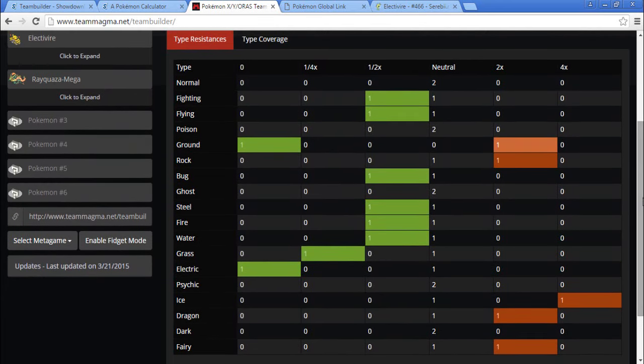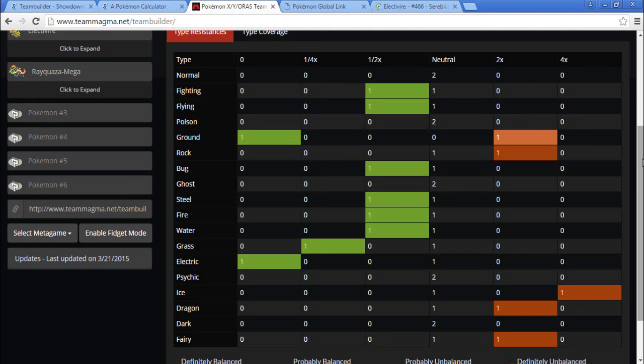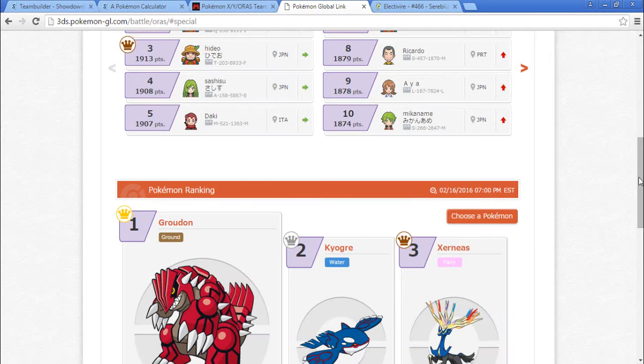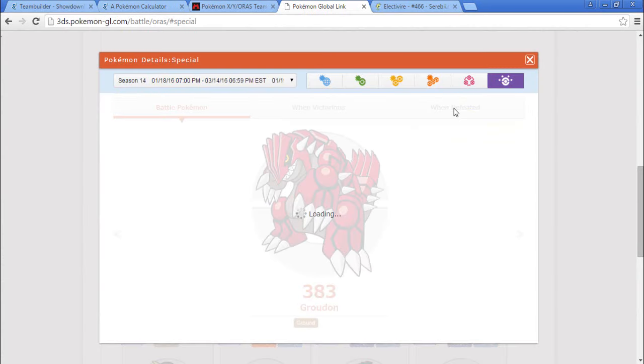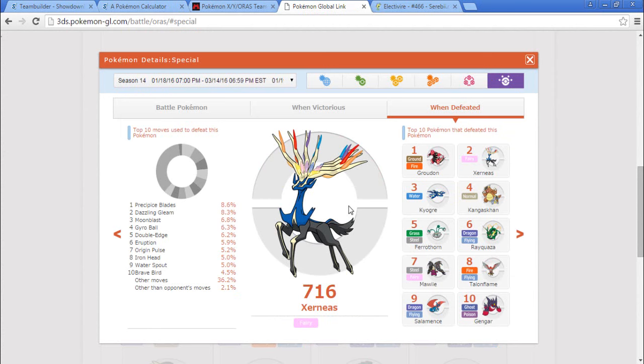Now we have a weakness to Ice, Dragon, Fairy, and Rock. Groudon would get rid of Fairy, and Kyogre would get rid of Ice. We don't have to go with a Primal — we do have a Pokemon that deals with weather currently. But we need something that deals with Groudon — that's the biggest thing right now. Kyogre kind of fills that spot. Off the top of my head I don't know another Pokemon that really deals with him — though Xerneas surprisingly, my Xerneas destroys Groudons with Moonblast.